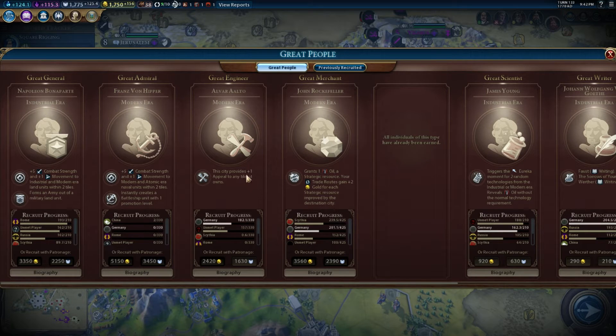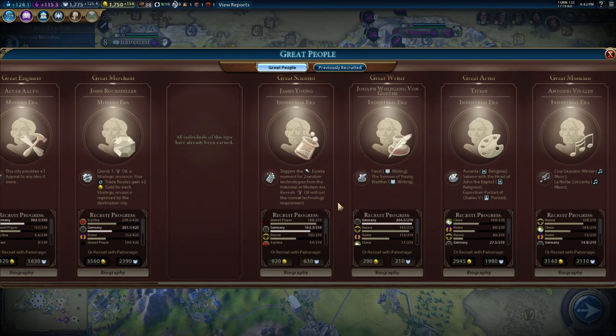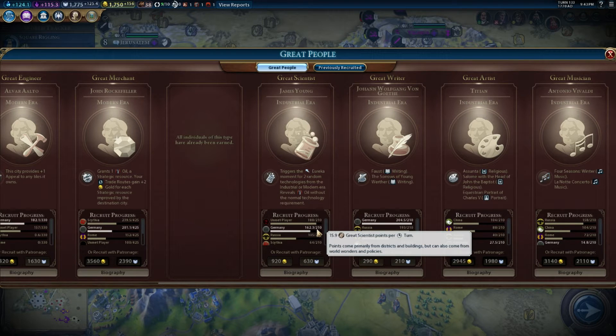We're going to get the Great Engineer. Somebody got a different one - plus one appeal to any tiles it owns. The guy who was here before built a free workshop and factory. We are going to beat them to this great merchant, John Rockefeller, which is nice. Rockefeller's bonus is plus two gold for each strategic resource improved by the city - it would be really great for us. Also triggers Eureka for two random techs from the industrial and modern era, and reveals oil without the normal technology requirement. We're getting 15.9 points, which means we catch up next turn and then we surpass him after. We've got a lot of faith - let's just patronize it.